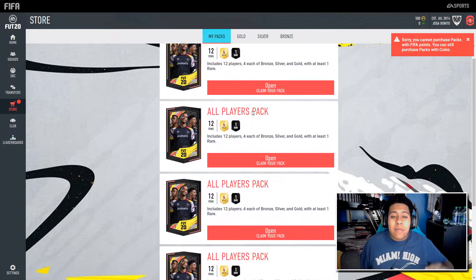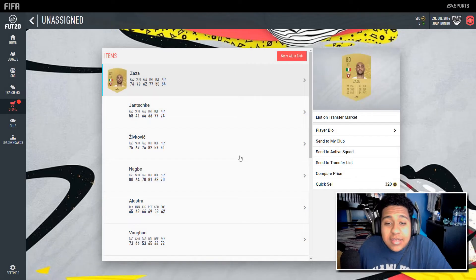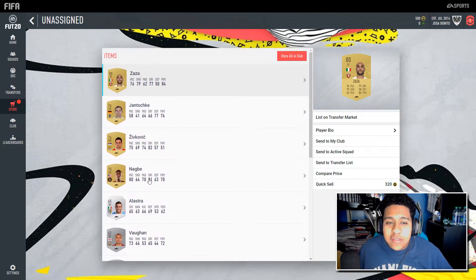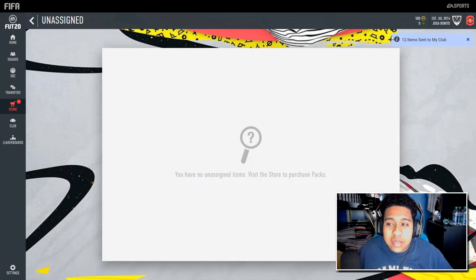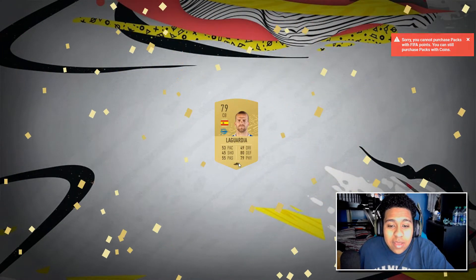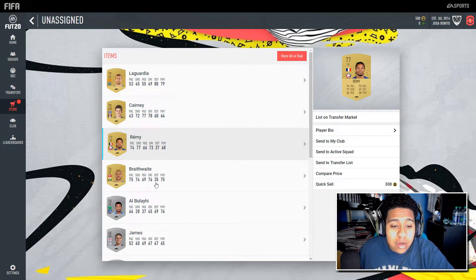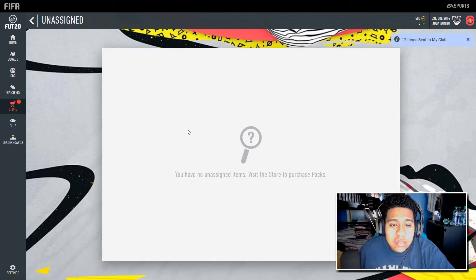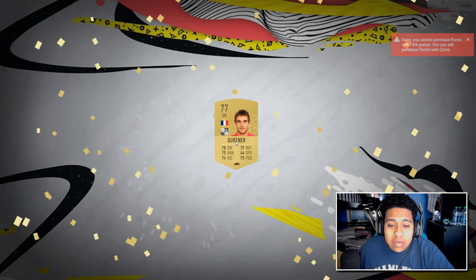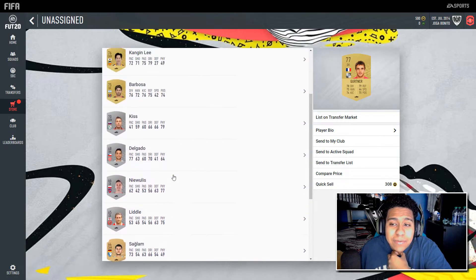We're going to open up all our player packs and see what we get. We get four golds, one of them being a rare, and our very first FIFA 20 pack gives us Simon Zaza as our striker — doesn't look too great. I was hoping to pack an in-form. We also get Remy, who could be one of our strikers. Not bad to start off the year. We're packing a lot of French league players, so it looks like our team is going to have to be a French league build.